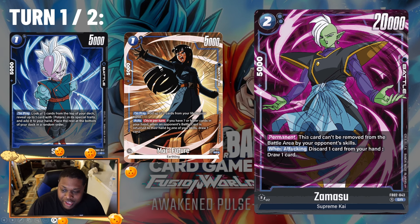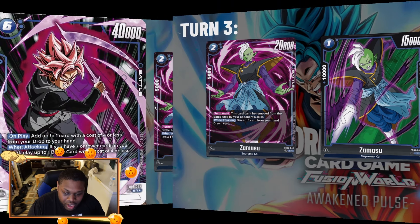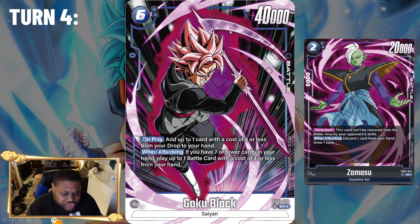On turn two you still want to play a one-drop, ideally another My Future to self-awaken. Alternatively, you can play the new SR Zamasu — just play it and pass, since you don't want your opponent attacking into it to potentially kill it. Turn three, if you didn't play the SR Zamasu yet, play it along with a one-drop Zamasu. There's no card combination that can kill both on the same turn, so you're guaranteed to get into Goku Black on turn four.